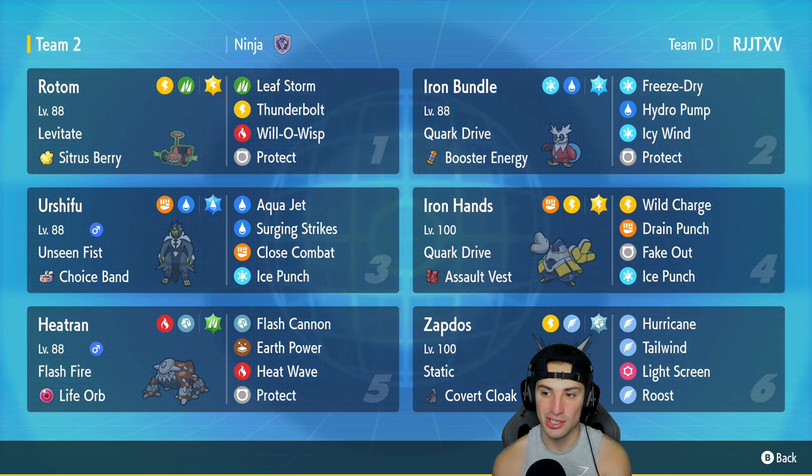Iron Bundle is in the second slot. It is just top-tier in this meta — Quark Drive with Booster Energy, rocking Freeze-Dry, Hydro Pump, Icy Wind, and Protect. Urshifu is in our third slot — the Water and Fighting Urshifu with Unseen Fist and a Choice Band to make it do crazy damage. It has Aqua Jet, Surging Strikes, Close Combat, and Ice Punch. In our fourth slot we're rocking Iron Hands with Fake Out, Drain Punch, Wild Charge, Ice Punch, Quark Drive, and Assault Vest to make it as bulky as possible.